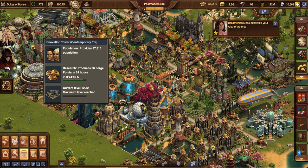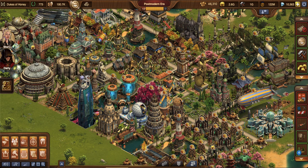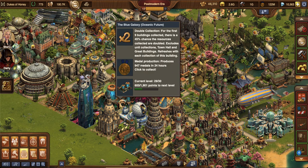Hi guys, it's Liliana the Magnificent and welcome back to my main city, Dukes of Honey. In this video, I thought I would show the favorite special event buildings that I collect in my city when I activate my Blue Galaxy Double Collection Boost.